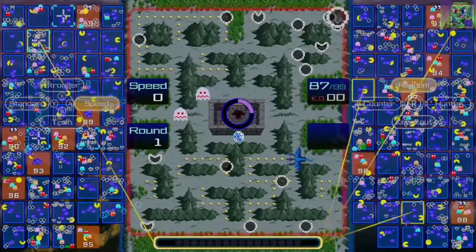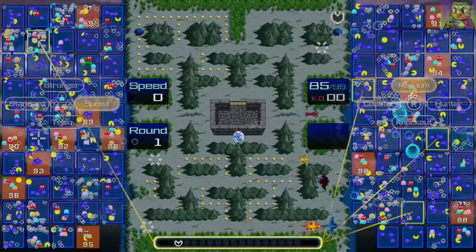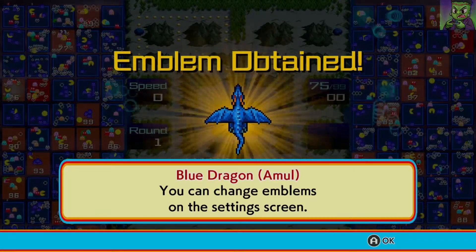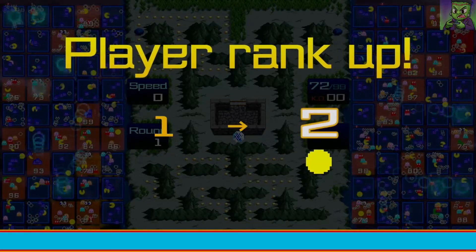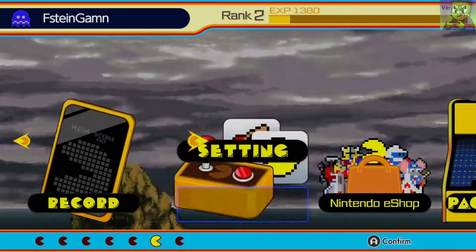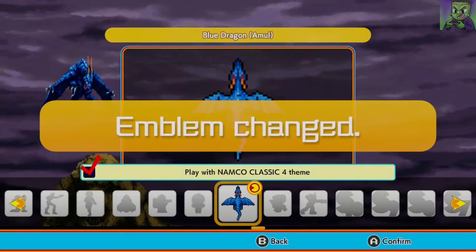Yeah dude, this is good. So as you can see, just for playing the theme — not even winning — you get the new emblem. So I have this blue dragon emblem now. I'm probably going to equip that. I ranked up from 1 to 2. I don't know what that does, but that's cool. I think you just get clout for playing, because your rank doesn't really do much other than that. But let's put the new emblem on. There it is — now we got a new emblem.